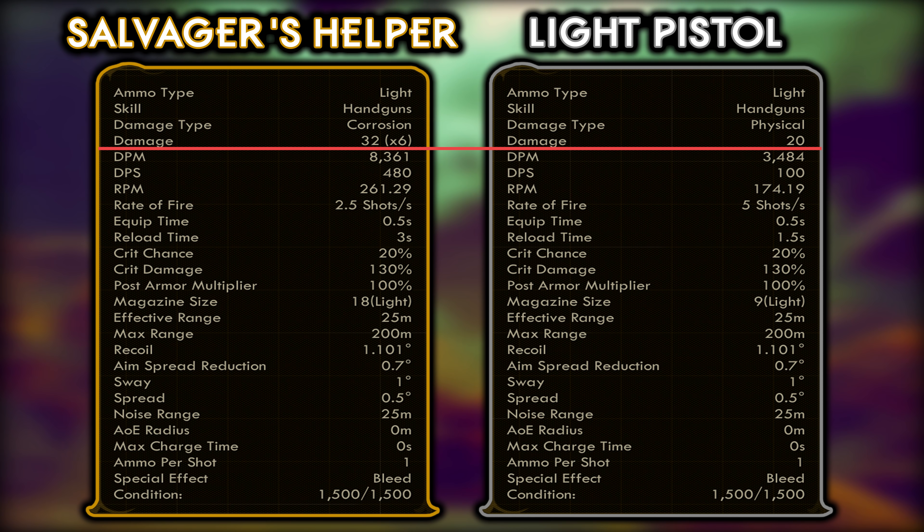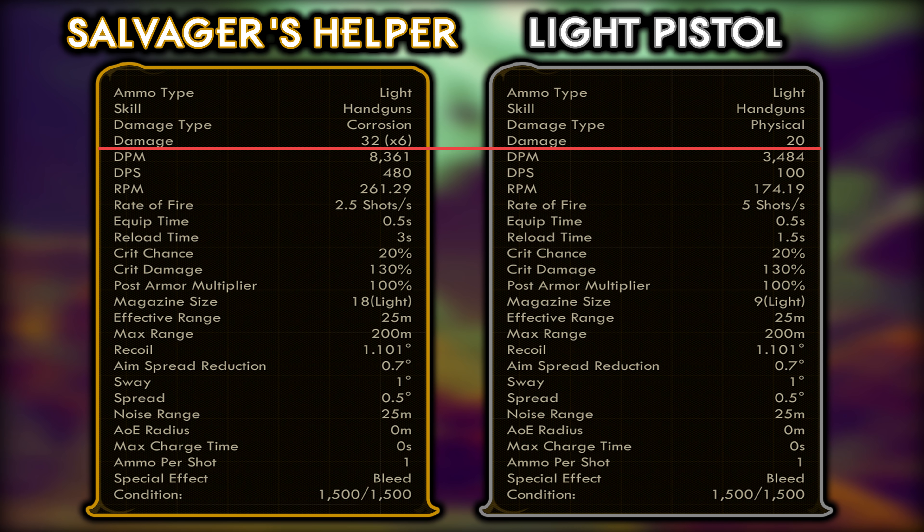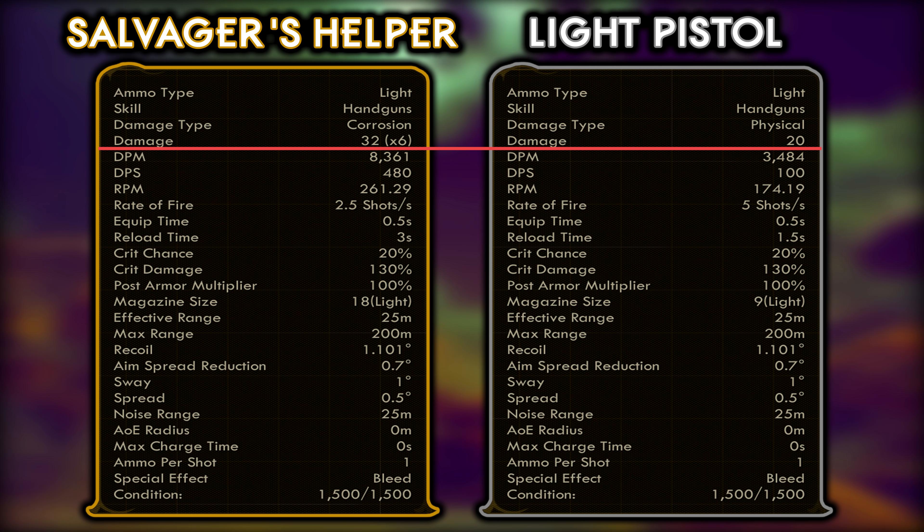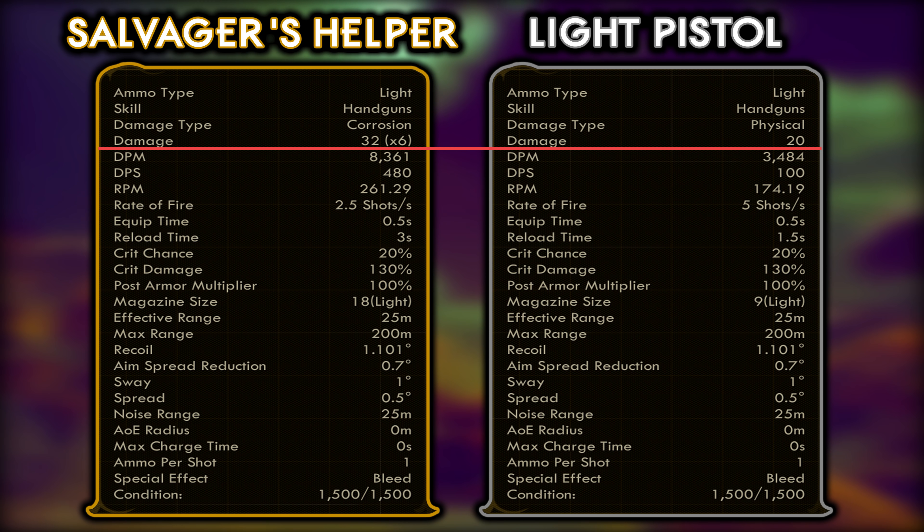The first difference is that the Salvager's Helper delivers corrosive damage, whereas the Spacer's Choice Light Pistol deals standard physical damage. The Salvager's Helper has a base damage of 32, superior to the light pistol's base damage of 20. However, you'll also notice it has an x6 next to it — because with one trigger pull, the Salvager's Helper fires six bullets in a burst. This does mean you'll probably burn through ammunition quite quickly, and this totally changes the pistol game.